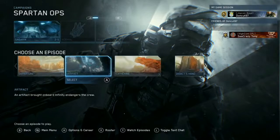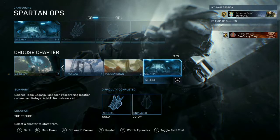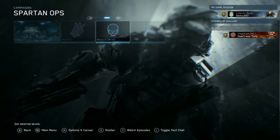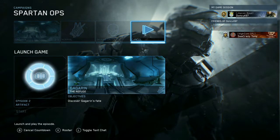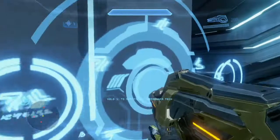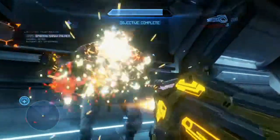We're going into Halo 4's campaign into Spartan Ops, Episode 2 Artifact, Chapter 5 Gargarin, as this level will only spawn Promethean enemies, making it easier to replenish ammo on your Promethean weapons, and there is a crazy amount of Promethean ammo all across this level.